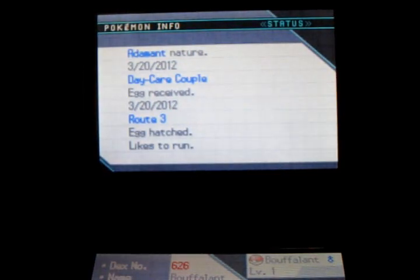I actually managed to get Adamant because I had one of the parents hold an Everstone while it had the Adamant nature. And the other one, just to make sure I got a good IV spread, I had it hold a Power Anklet for likes to thrash, so I would get a little bit of speed boost.